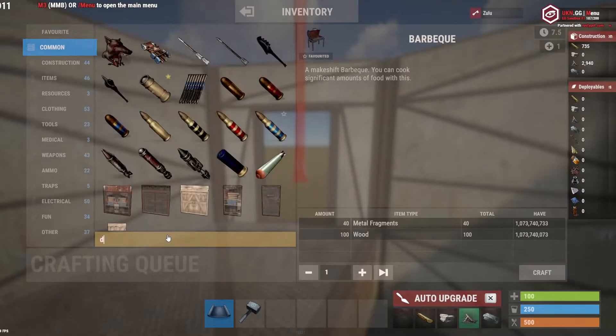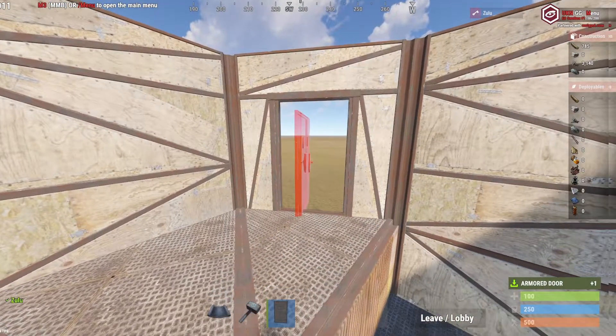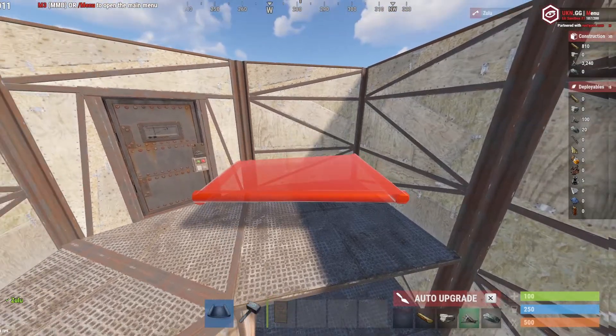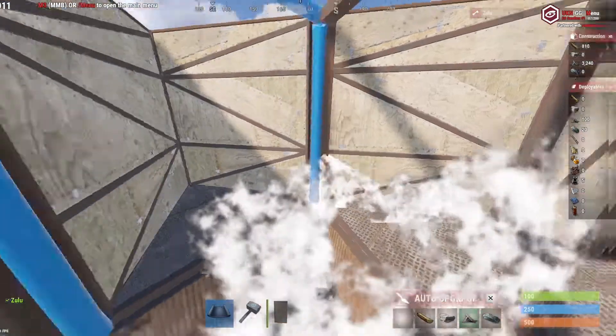You want to quickly go grab a door for yourself and slap this on the front — this makes sure that no one can get in while you're building the rest of this. After placing your door, you want to place a ceiling right next to it and place a door frame. This is going to be the way to your hop up and your four box storage area.